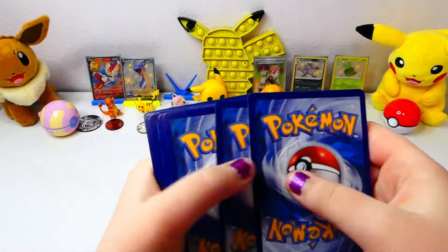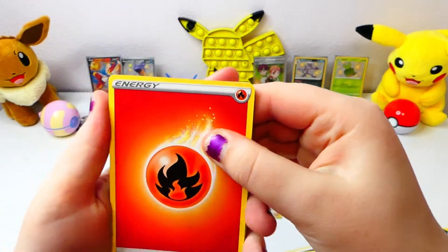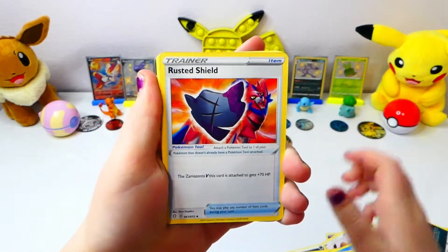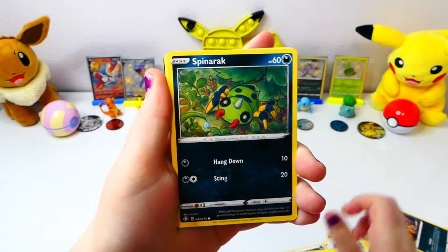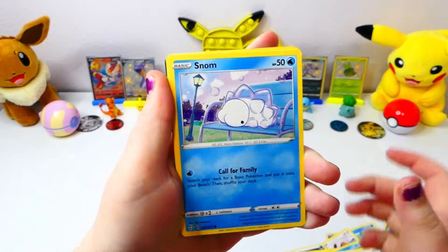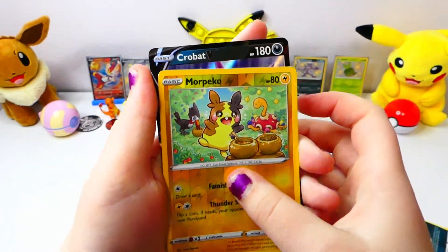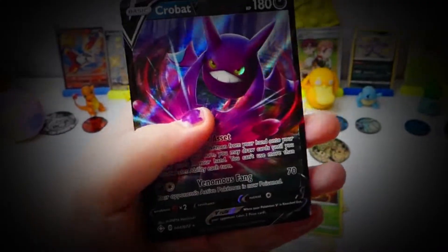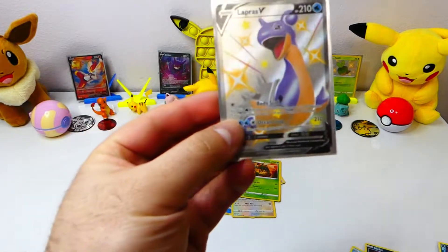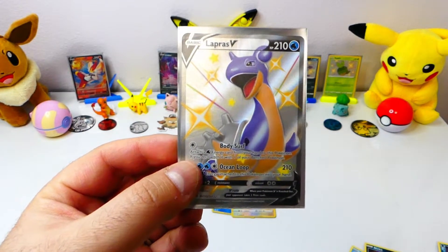Code card. Fire. Water. Oh my gosh! I see something. Rusted Shield. Spinarak. Kofant. Gossifer. Snome. Cofagrigus. Morpeko. And... Flat V. I thought that was the Charizard. Since I pulled the Shining Lapras, he will sign us out. We'll see you later.